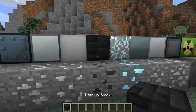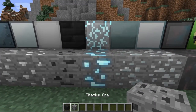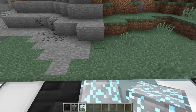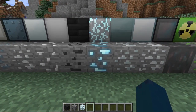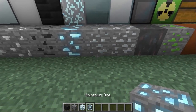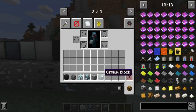And then this is titanium ore — I don't know why titanium is black. You get titanium ingots. And then this is vibranium ore — I think you only find these in savannah biomes. This is very rare vibranium. You craft a vibranium block like that with vibranium ingots. Vibranium ore glows, pretty sure like redstone.